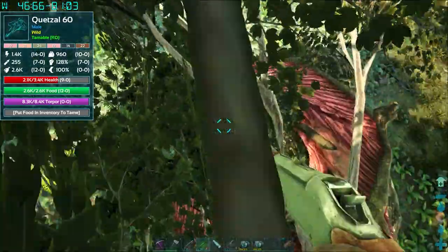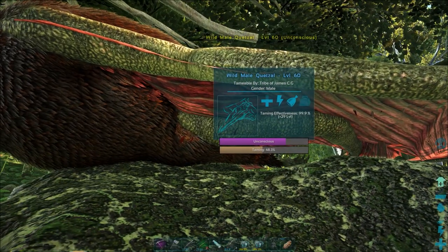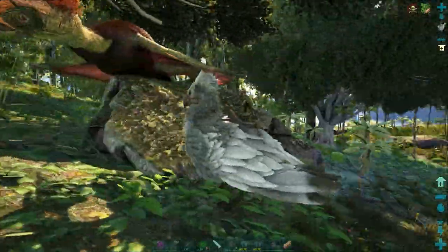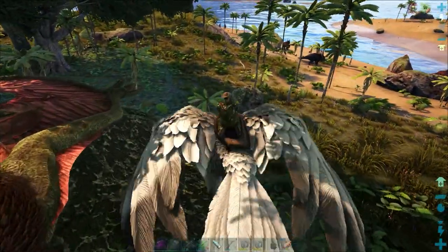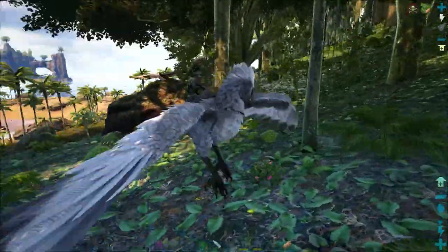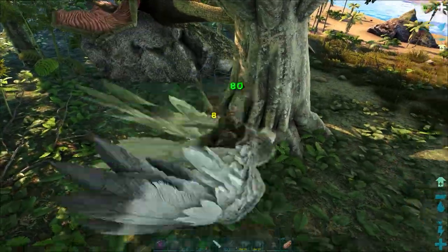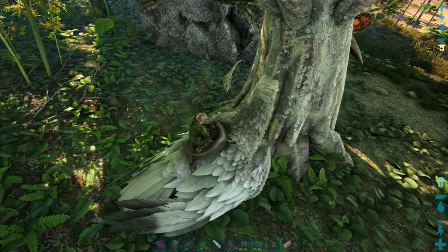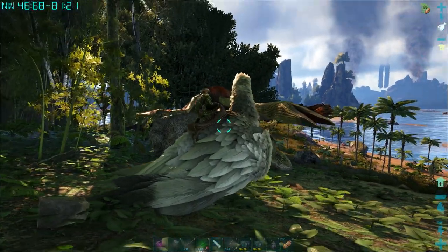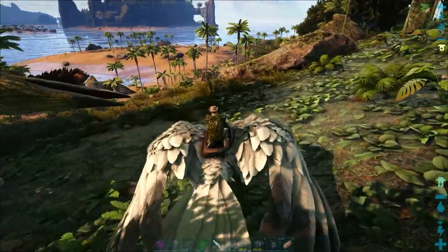A couple more shots should do it — just takes a little bit of patience. Last thing you want to do is knock it out over the ocean. We're over the land now and hopefully one more shot should drop it over the top of these trees. Whistle — get back down to the ground, and that's how you solo tame a Quetzal. Landed on this rock — this is good. Always a good idea to have plenty of narcotic with you, and probably a good idea to put some spiked walls down as well so we don't get attacked.